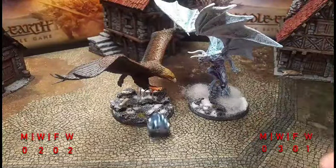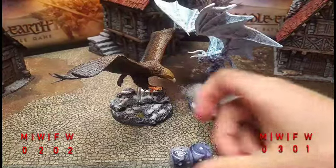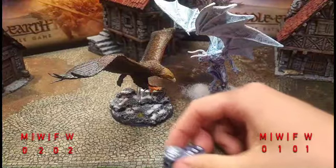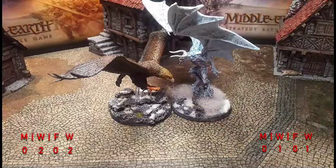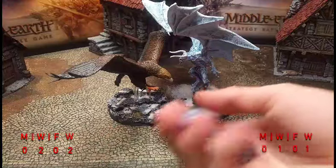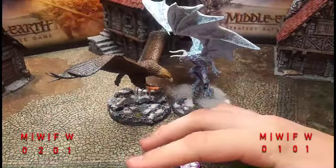Gwaihir has two attacks, Gulhavar has two because of the charge. Gwaihir gets a five, Gulhavar gets a six — Gulhavar wins and knocks Gwaihir prone. Gulhavar rolls four dice needing fours. He gets one six — Gwaihir is down to one wound. But the eagle lord persists. Priority for the next turn — still in it. Gulhavar doesn't get priority. Gwaihir's courage check on courage one fails. He does not have enough will to pass, so it's a wasted turn.